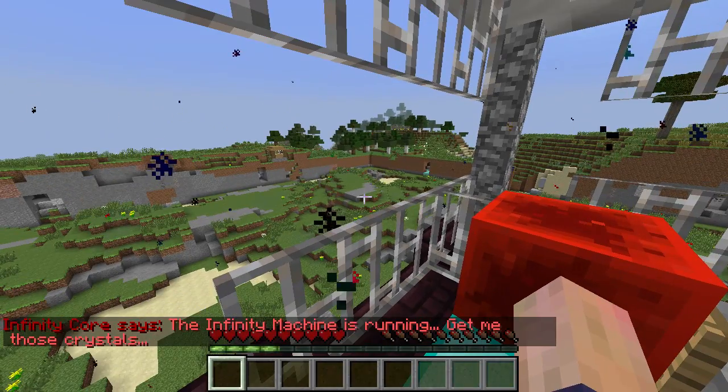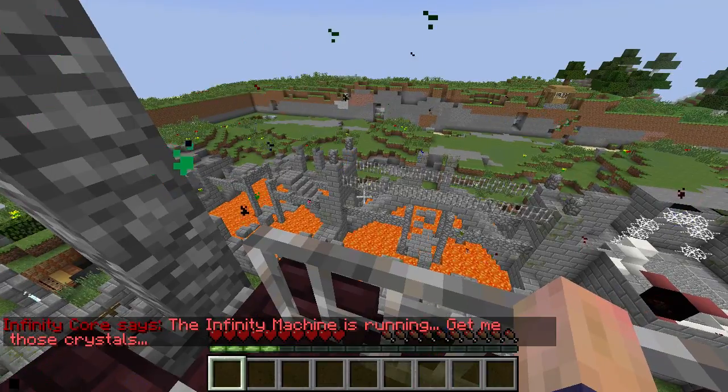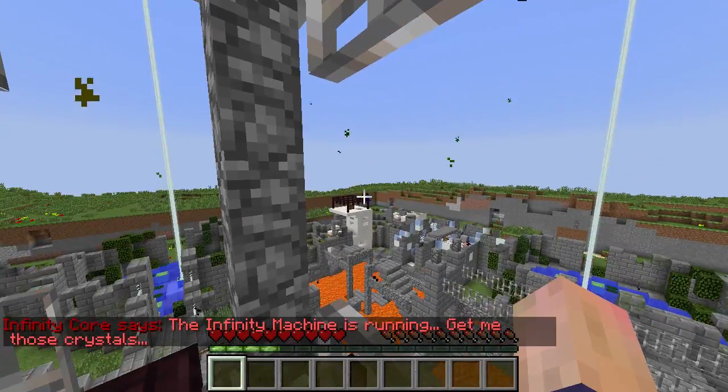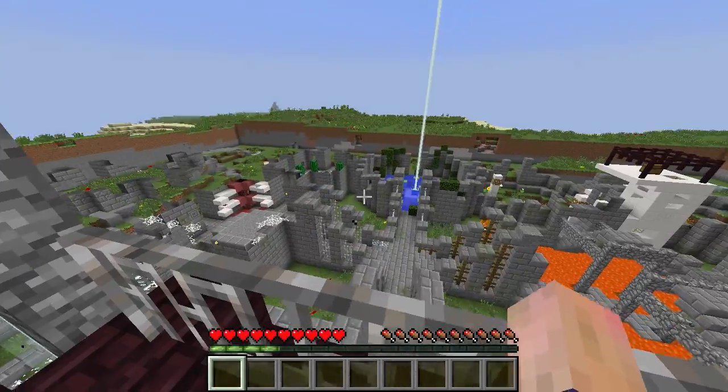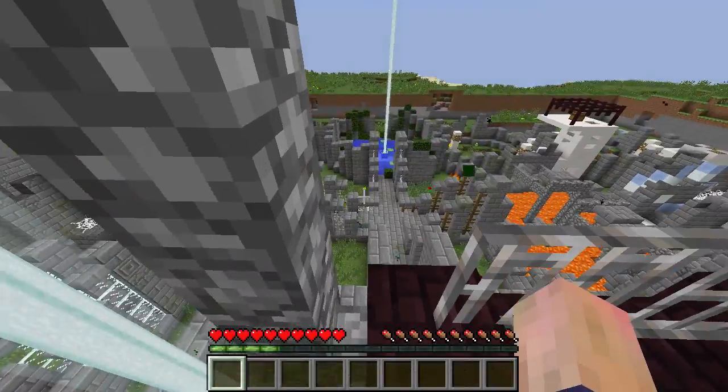We'll pull this lever and basically we're going to generate a completely random dungeon. It looks like we got about two of the same right there. I see a chest right there, and we've got some pools of water — gives us a nice little lookout from up here.